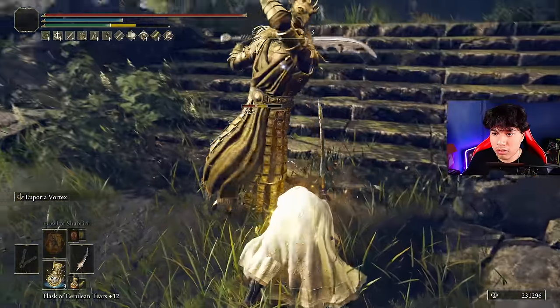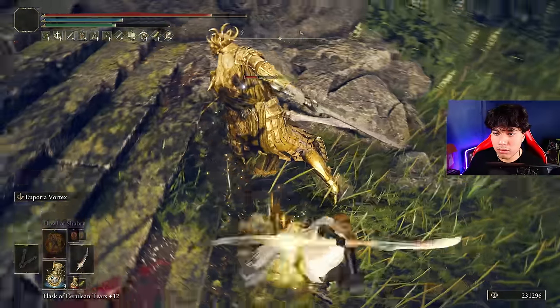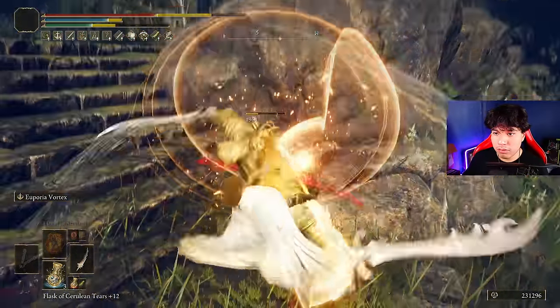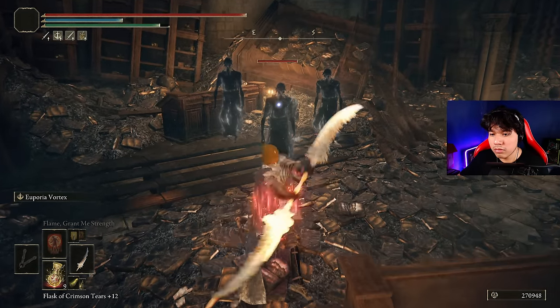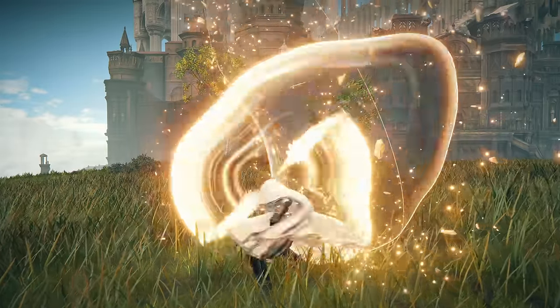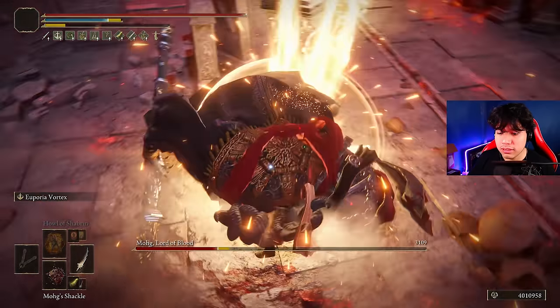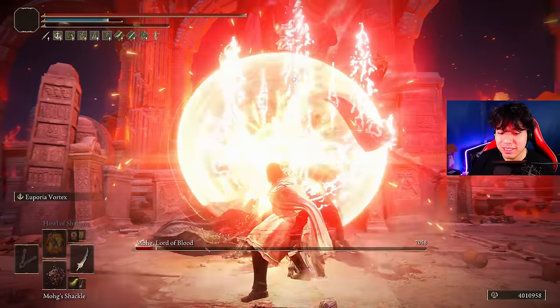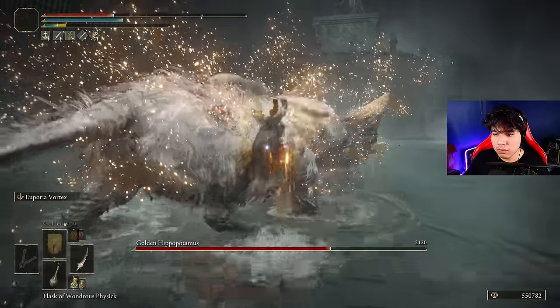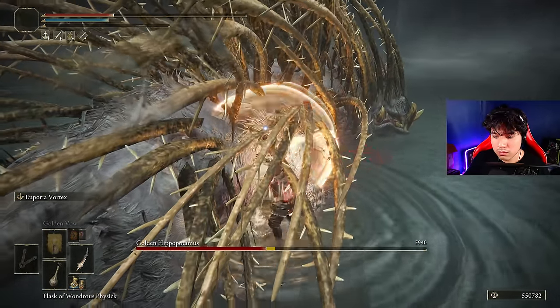This weapon might need a buff to make it easier to use for most of the community, but I can tell that with the exception of the final boss of the base game and the DLC, you can use this weapon perfectly fine and obtain decent results. The unique skill of this weapon is called Euporia Vortex, which is basically the same spinning attack the Godskin Apostle uses, but with a cooler gold effect based on holy damage.